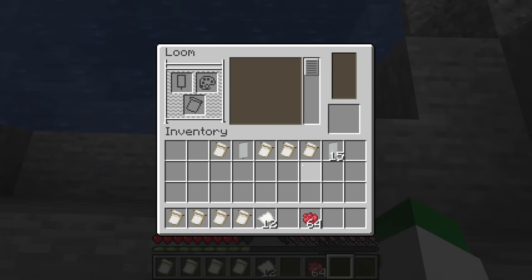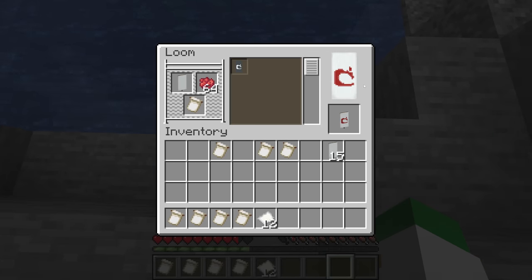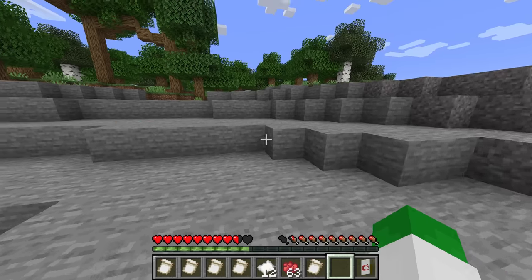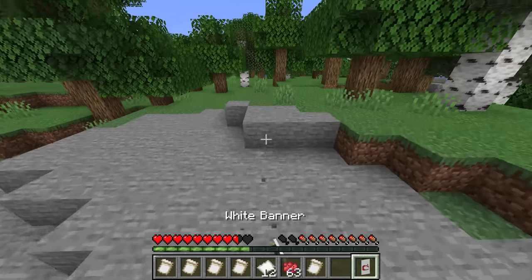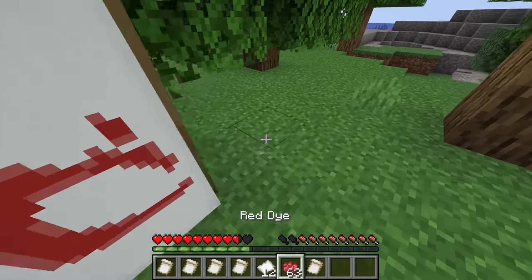You might be wondering what the thing pattern is and why it's made with the enchanted golden apple. Basically, this is Mojang's old logo, and the enchanted golden apple is often referred to as the notch apple — so I think it's sort of a reference to the developers. That is how you get all these rare banner patterns inside of the game.